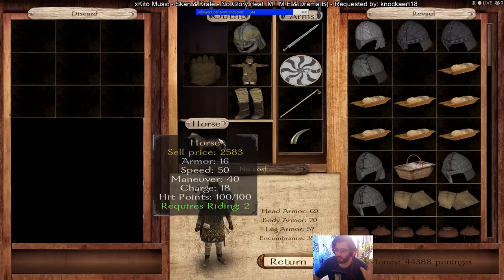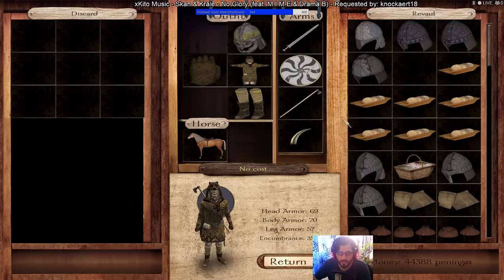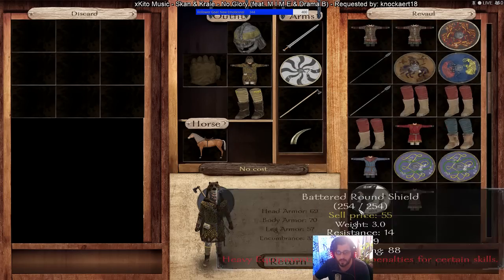I actually have Athletics 6, but because I have heavy armor on, it brings my Athletics down to 1 — that's why I specced into Riding in the late game. For horses, you can go for a horse or a pony. Ponies are smaller, weaker, and slower. The horse is around 9k in the shop so it takes some investment. The Troll's Axe requires Strength 21 and has 50 cutting damage — one of the best weapons in the game, but it can't be used on horseback. If your horse falls in battle, bring out the Troll's Axe and go to work.